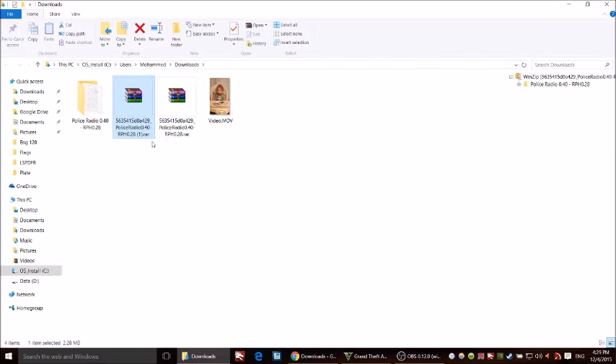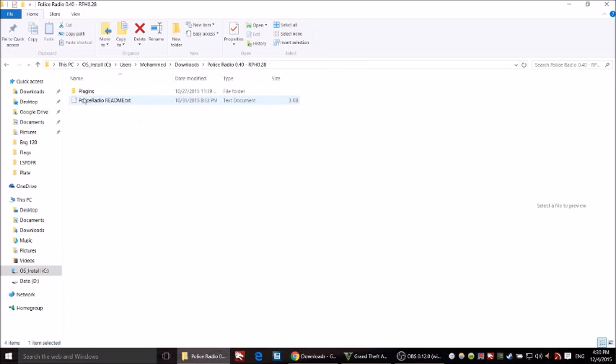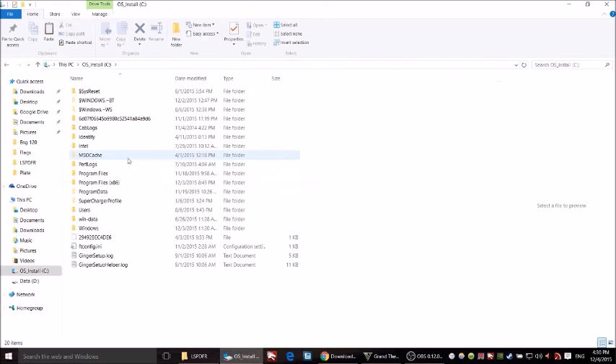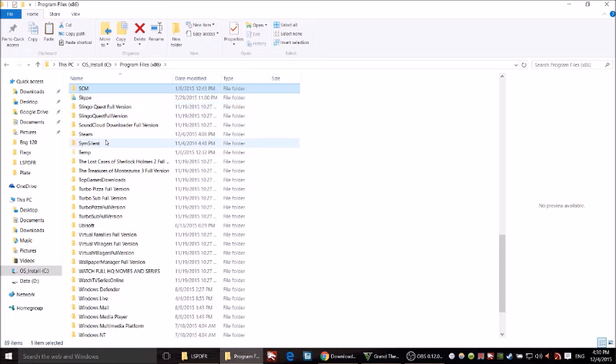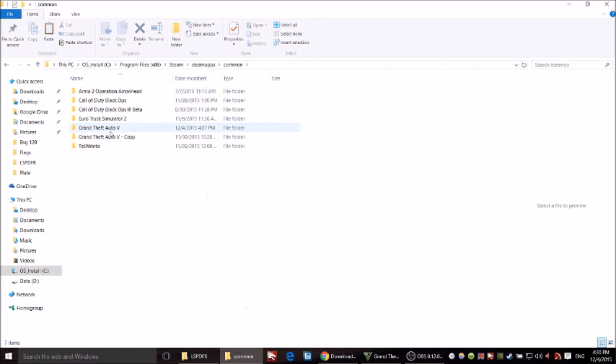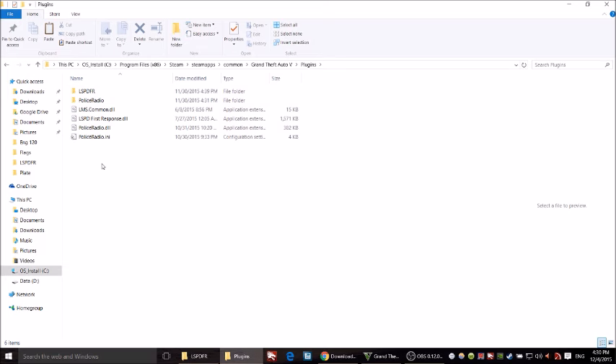Once it's downloaded, open the downloaded file — you can see it right here. Right-click on it and click 'Extract Here.' Once extracted, open the folder and go to Plugins > LSPDFR. Copy those files, then navigate to your GTA 5 folder — mine is at C:/Program Files/Steam/steamapps/common/Grand Theft Auto V — then go to Plugins and paste the files there.